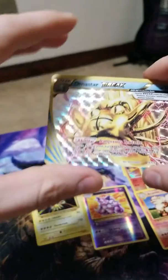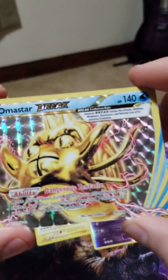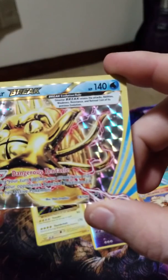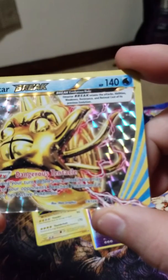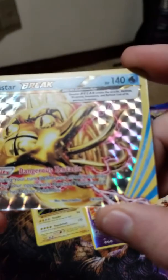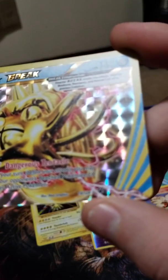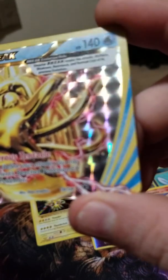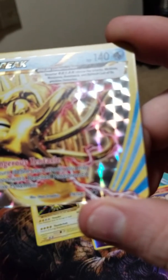Let's check out that Break card. Omastar Break — it retains the attacks, abilities, weakness, resistance, and retreat cost of its previous evolution, I guess just regular Omastar. Once during your turn, before your attack, you may switch one of your opponent's benched Pokemon EX with his or her active Pokemon.